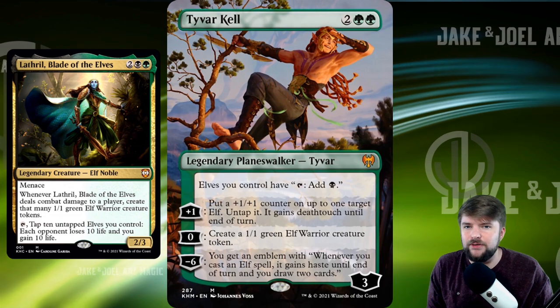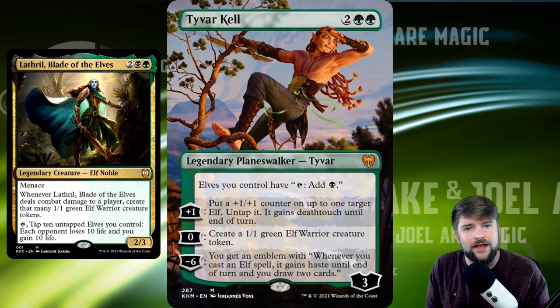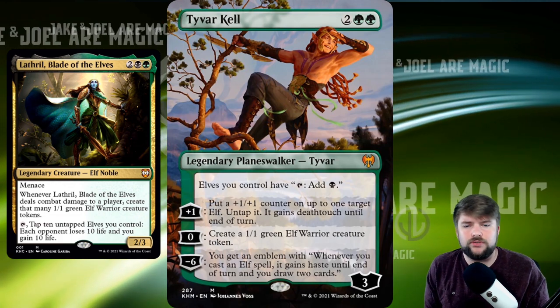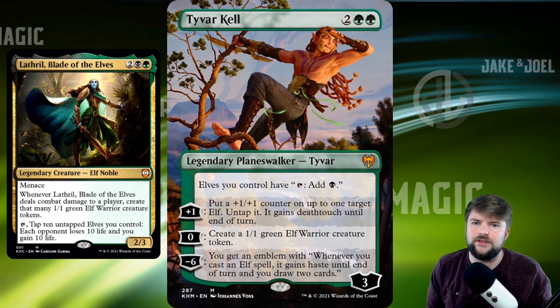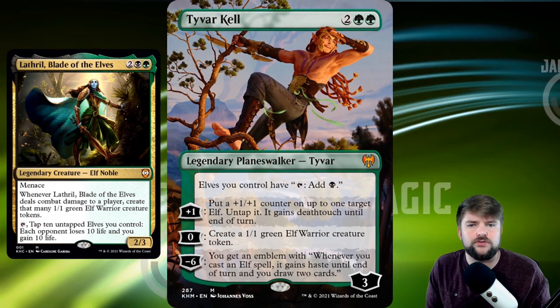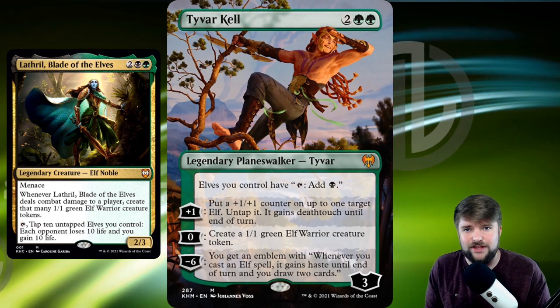I've got a video about building tribal decks in EDH from a general sense — go check that out and look at the black and green cards for more generic tribal options we don't cover in the individual three-ways-to-build videos. That's the fun way I would build Lathril. Now let's look at the mean payoff way — Aristocrats.